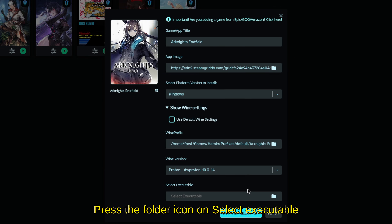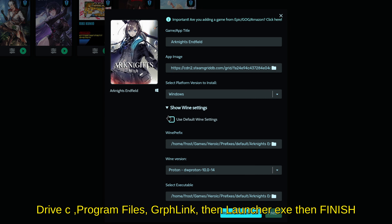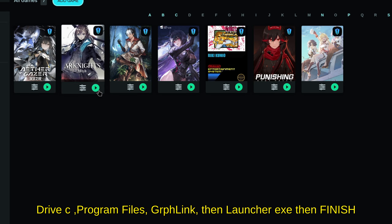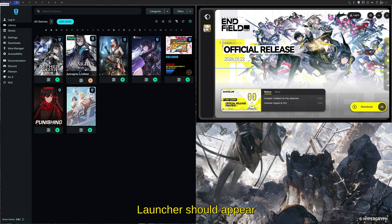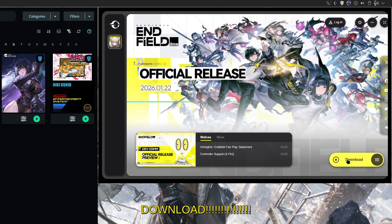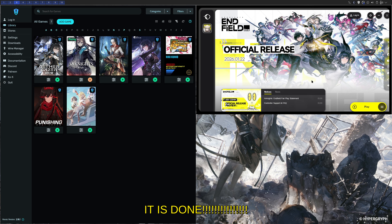Now that the launcher is installed, we need to locate the executable. Press the folder icon, navigate to drive C, Program Files, and find the Griff Link folder. Select the launcher executable and press Finish. You can now launch the game's launcher by pressing the Play icon in Heroic. The game will download from there. It didn't take too long — once it's done, just press Play.